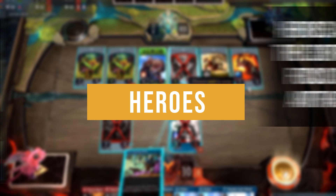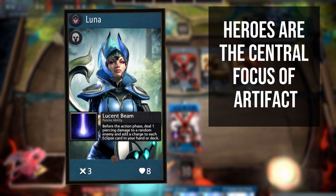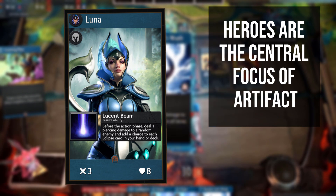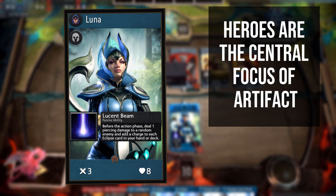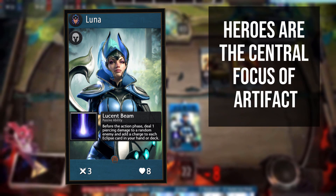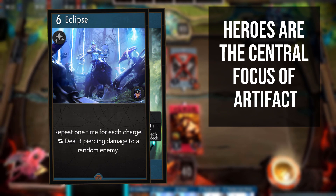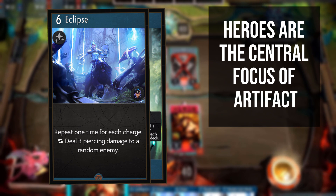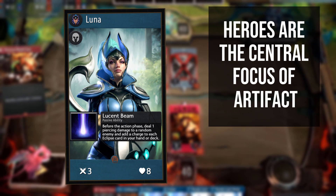Heroes are at the heart of the game. You pick 5 heroes to join you in battle from a variety of 4 colours. To play any spell, creep or improvement card of any given colour, you must have a hero of that same colour in the active lane. Heroes typically have stronger stats than creeps, have much stronger abilities, and if they die, they come back to life after one round on the sidelines. Heroes also come with a signature card — if you include a hero in your deck, 3 copies of their signature card are automatically included. These signature cards often define your deck's win conditions, and heroes and their signature cards are the single most important factor to consider when building your deck.